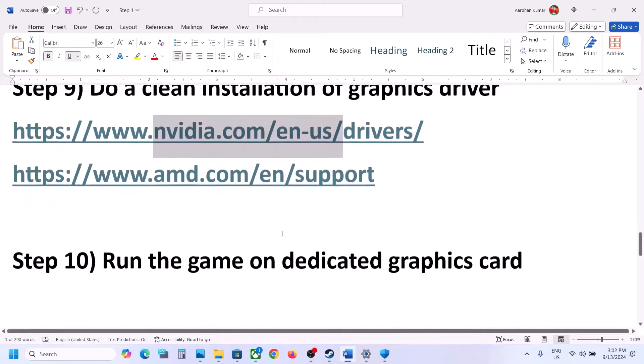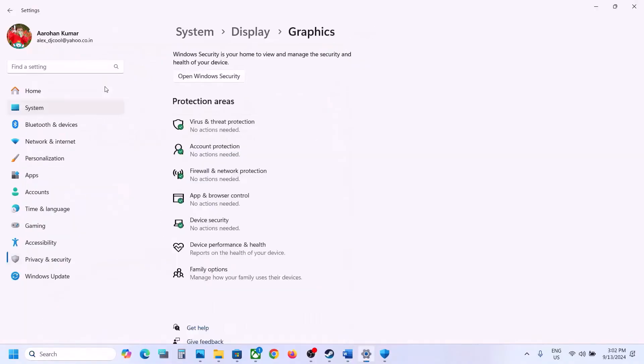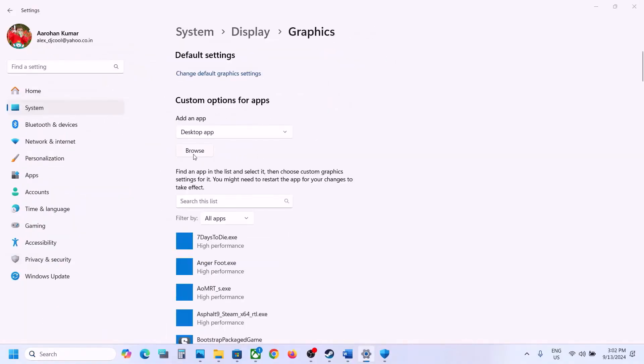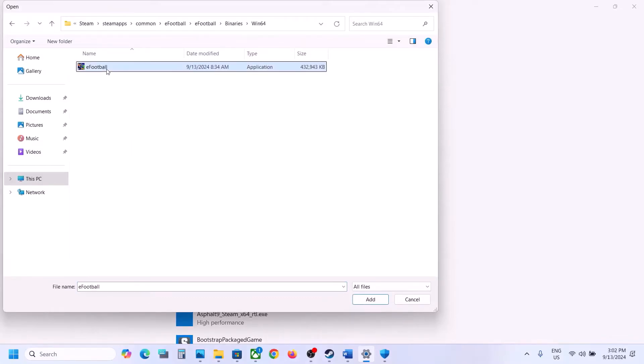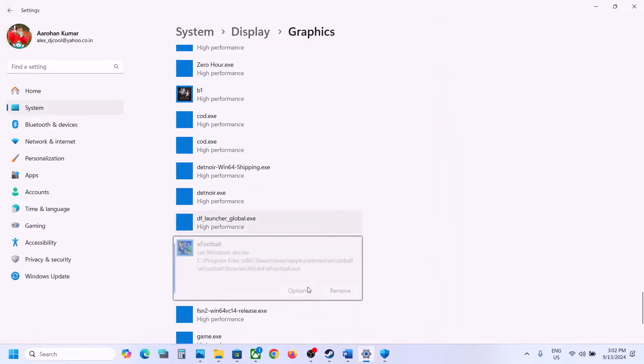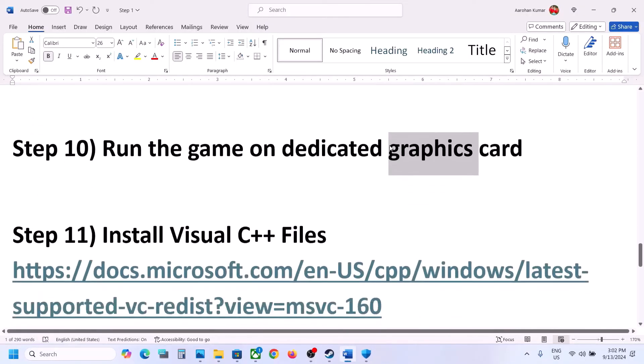The next step is to run the game on the dedicated graphics card. Type 'Graphics Settings' in the Windows search box, go to Graphics Settings, click Browse, go to the game installation folder, open the eFootball Binaries Win64 folder, select the EXE file, click Add. Once the game is added, click Options, select High Performance, click Save, and then launch the game and check.